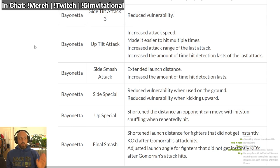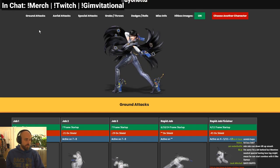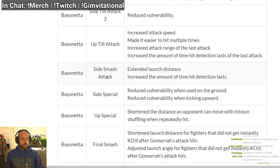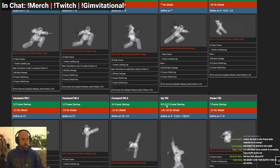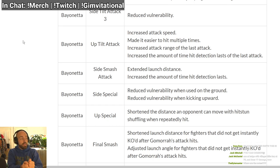Bayonetta: forward tilt — the third hit has less cooldown lag. Forward tilt three is currently minus 21, so it might be even safer. Up tilt has increased attack speed — already comes out on frame 9, so maybe frame 8, 7, or 6. Made it easier to hit multiple times — people fall out of her up tilt all the time, very important. Increased attack range on the last attack — the second hit of her up tilt has a bigger hitbox, better for anti-airing. Increased amount of time hit detection lasts — the whole attack is more active.